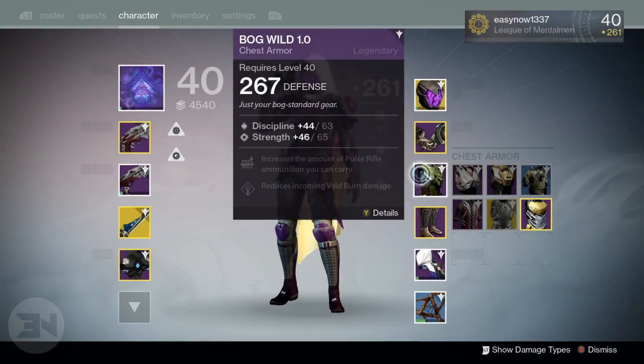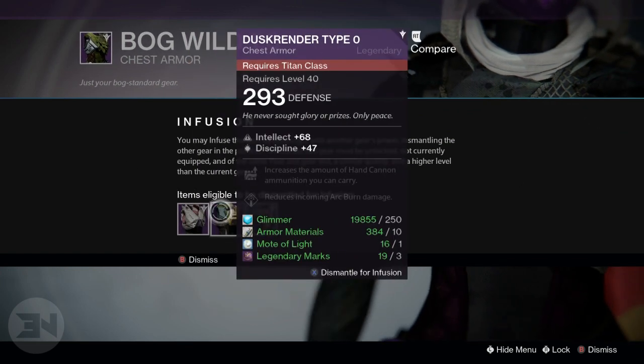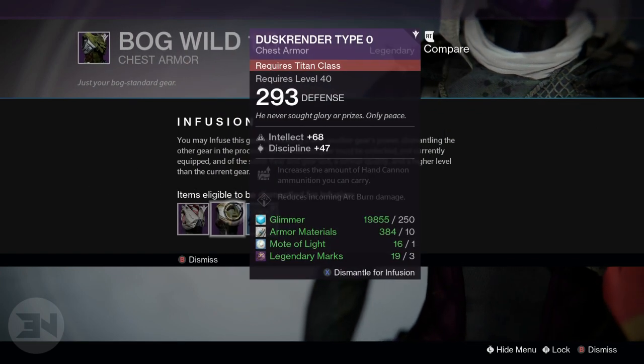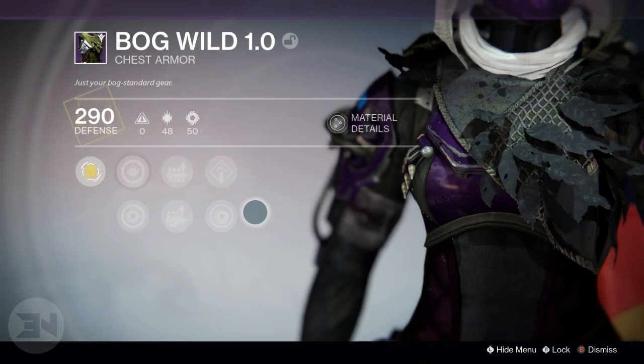Then you infuse another one of the 296s and that might bring you to 290 from that 286 or 280. Then you infuse the 297 and that will bring you to 297 on that chest piece.